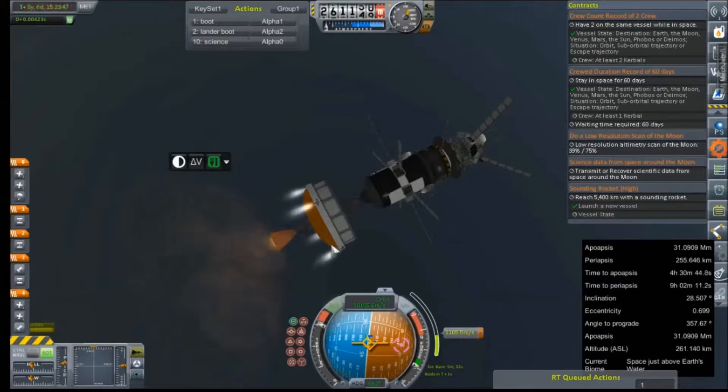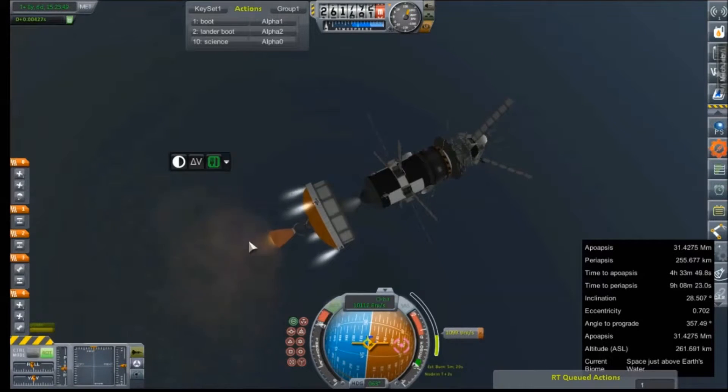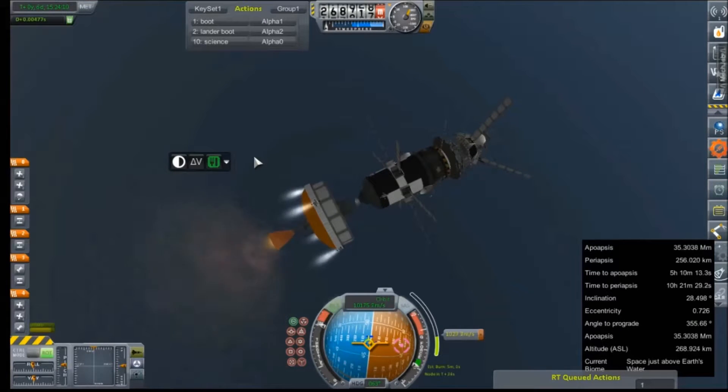I have to admit, this stage is completely pointless. I think we actually would have gotten back that 1,200 meters per second that we're getting from this stage by getting rid of it entirely, and the weight savings would have put it back into the stage that we just ditched. But I think this is just a repurposed older rocket or older version, so there's that.